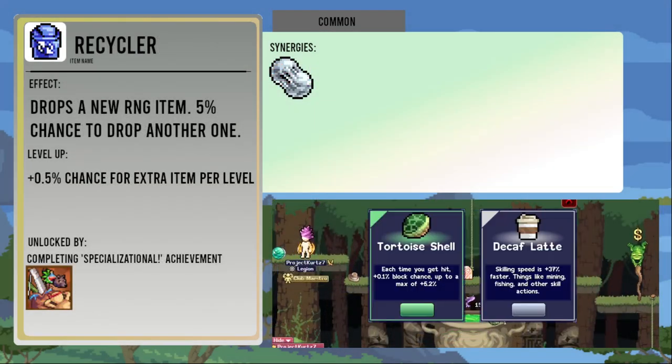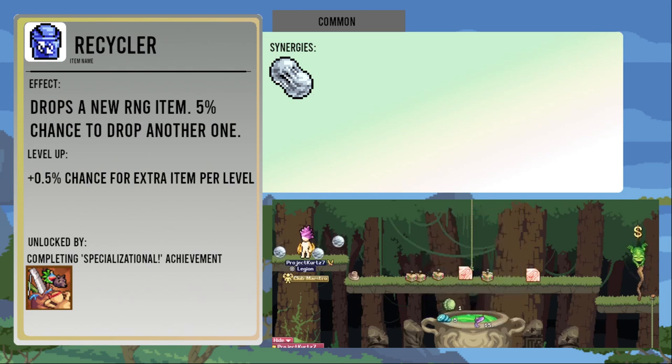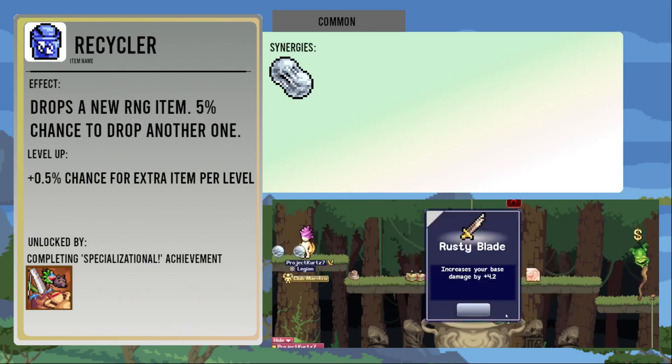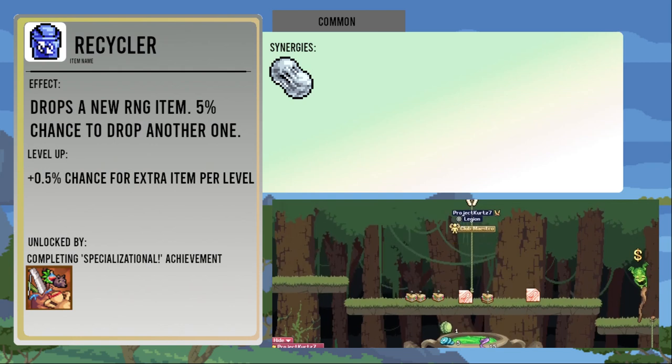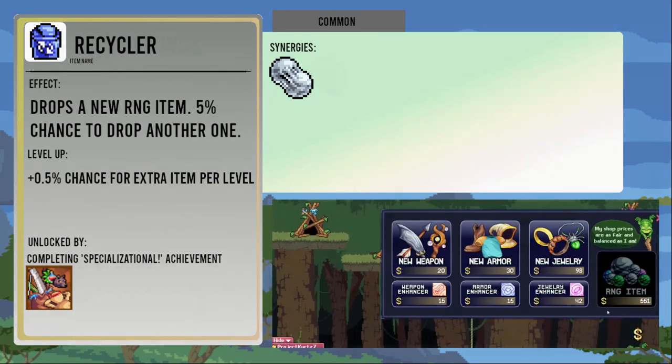The Recycler drops a new RNG item with a five percent chance to drop a second one. Each level up increases that chance by point five percent. It's unlocked by getting your subclass, so you'll probably unlock it without even really trying. Dropped RNG items have two choices and can be any rarity just like other drops. It's not really worth going out of your way to get it, but it can be a sudden bonus.